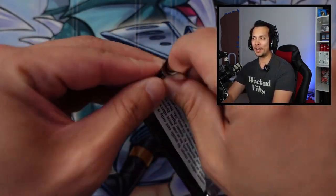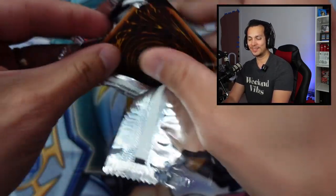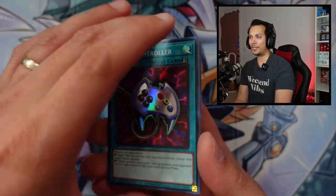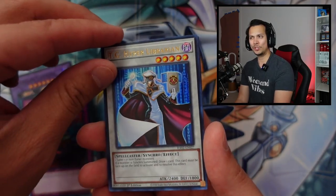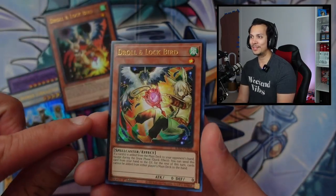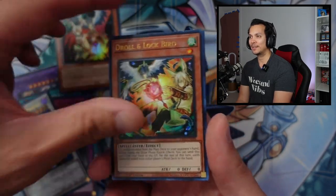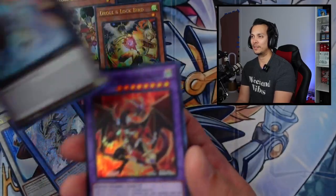You think it will go back up, though? In the future, yes. I think this set is going to be way better in the long run — because the Ash Blossom is still over $1. Ash Blossom is $200 plus, I believe. Draw Lock Ultra — I got both versions, back-to-back ultras! I got both versions of Draw Lock.